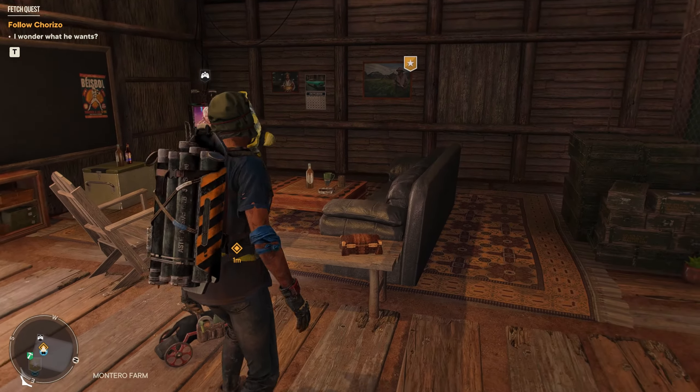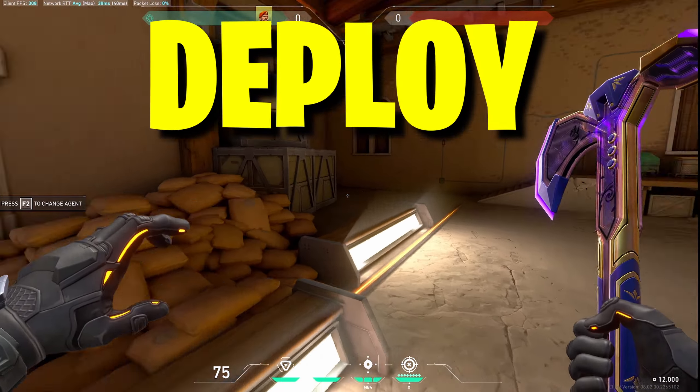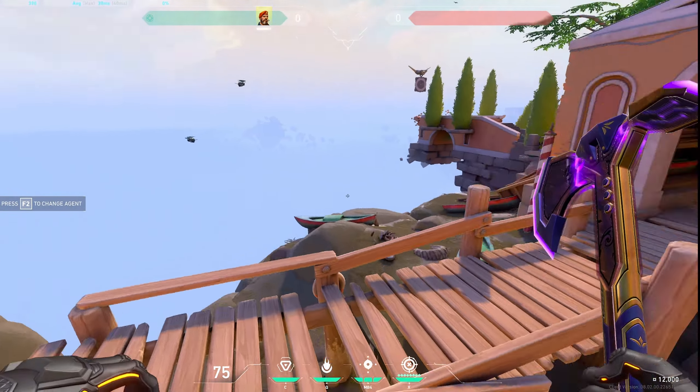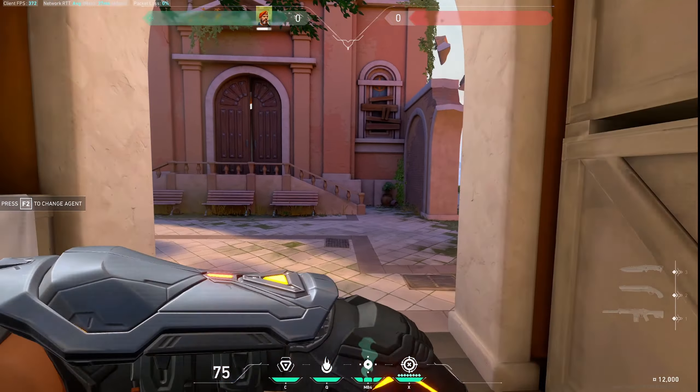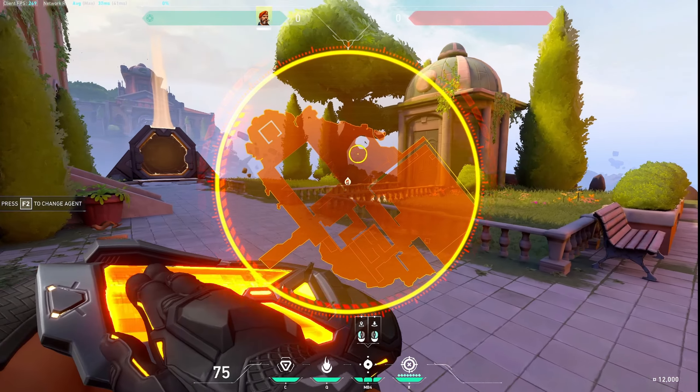Hello guys, welcome back to our channel at the Gaming Room. In today's video we will see how to deploy Brimstone smokes. First of all, let's hop in the game. To equip the Brimstone smoke, what you're going to do is press E — that's the default key for your ability. Once you press E, you get this interface.